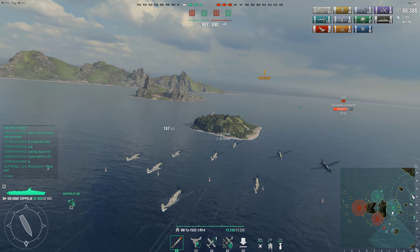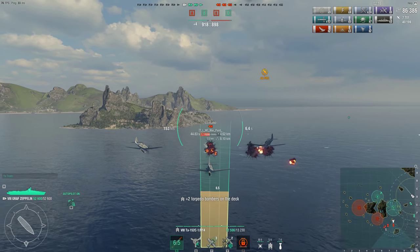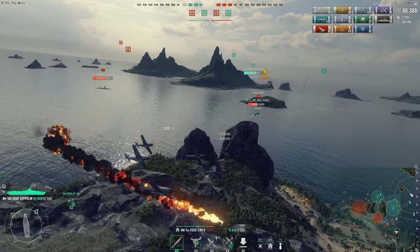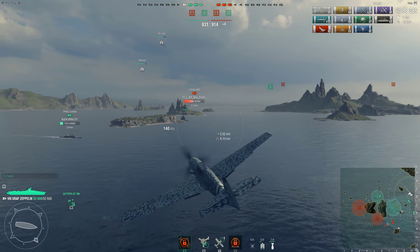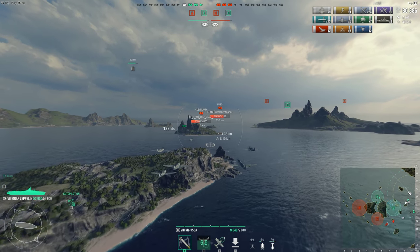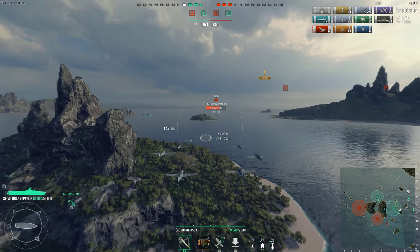It is now my mission to sink that York to secure our victory. Unfortunately, there's a Cleveland between me and him. I find that York near the Cleveland and drop some torps off on the Cleveland. Going back around — he's at 5,000 health. Remember what I said about the rocket planes earlier? All I need to do is land most of them and they'll do about 5,000 damage to cruisers. So I take the rocket planes back out.